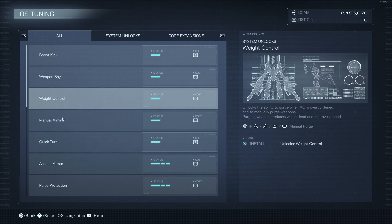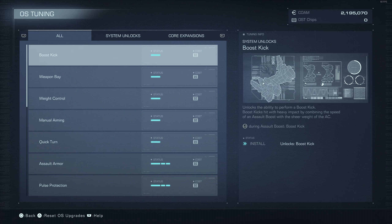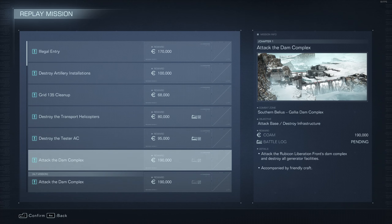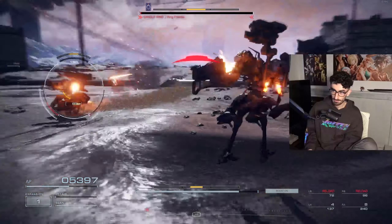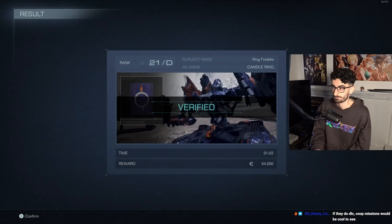Hey, what's going on guys, today I want to talk about OS Tuning, which is basically like the skill tree for Armored Core. Now if you want to know what to upgrade first, or if you're just unsure as to how some of this stuff actually does work, I will explain it in this video. You unlock OS Tuning at the end of Chapter 1 alongside the Arena, and when you get kills inside the Arena, you will get OST chips which you can spend on these upgrades.